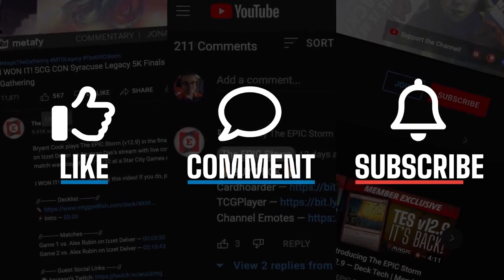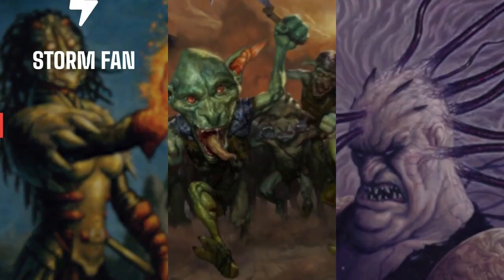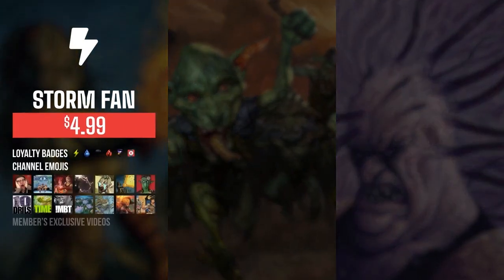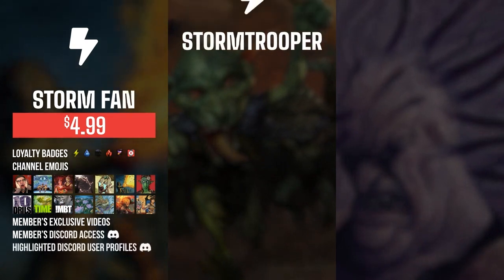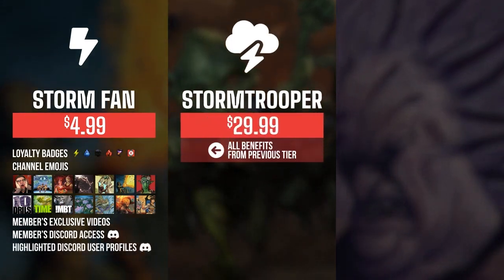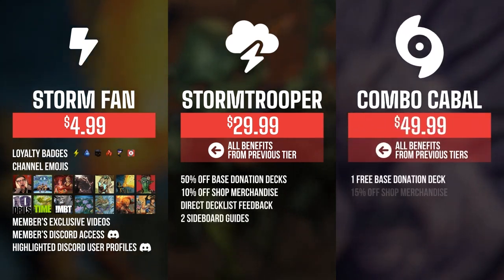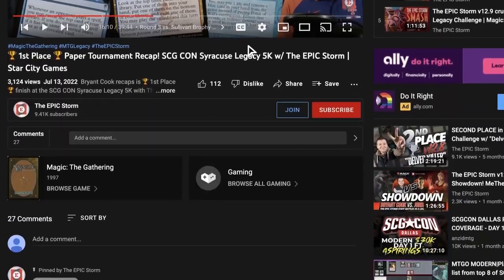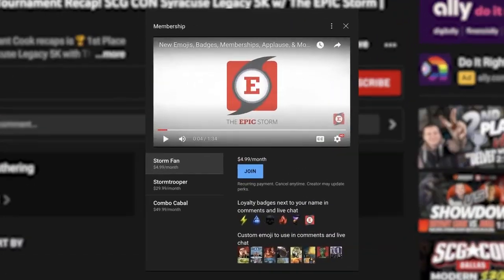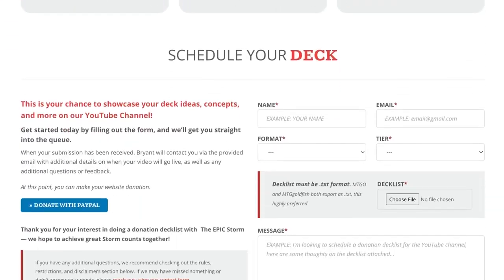If you enjoyed this video, make sure to leave a like, comment, and subscribe. You can also support the channel by becoming a member — you get badges, emotes, exclusive members-only content, and access to our members Discord. Higher tiers offer shop discounts, cyborg guides, early access to videos, and even free donation decks. Click the join button below to find out more. We also have the epic storm dot com shop and donation decks.